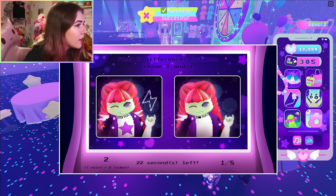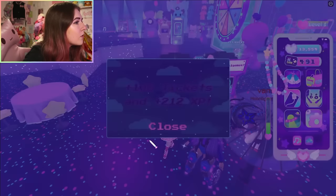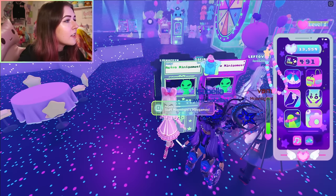For find the differences, press play and find eight differences between image one and two. I found the differences — the star, the smile, the missing spikes, and the dots. I finished and got 106 tickets and 212 XP — that's actually pretty good.